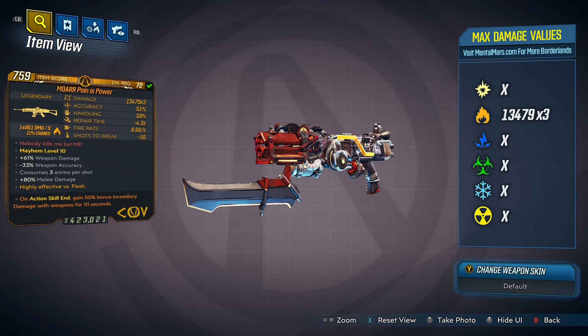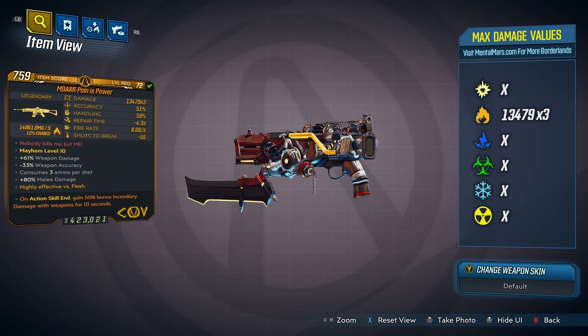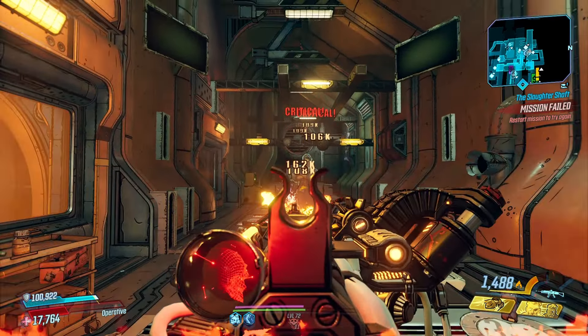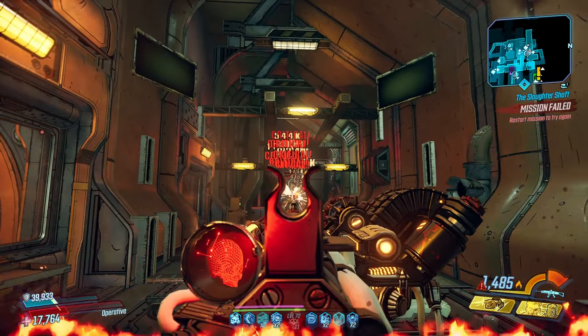The Pain is Power. This COV assault rifle acts similar to the Embrace the Pain. As the weapon's heat increases so will your fire rate, and when it overheats so will you. While you are on fire the weapon will not consume any ammo.